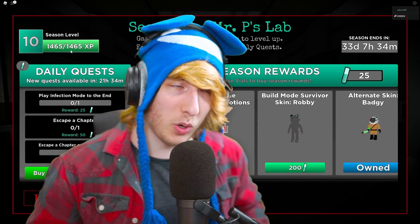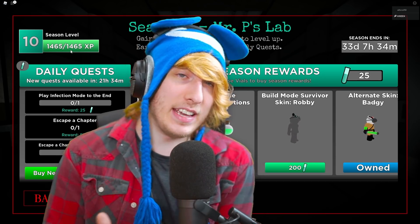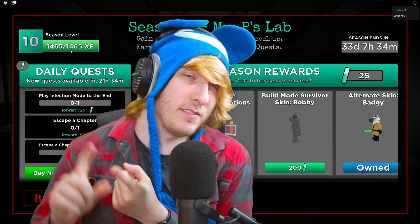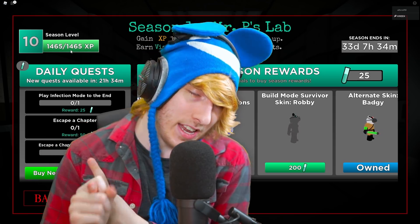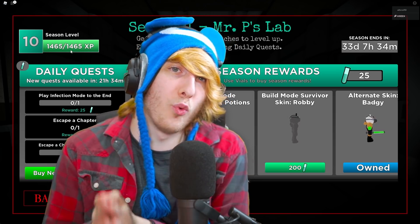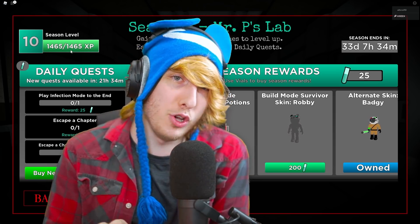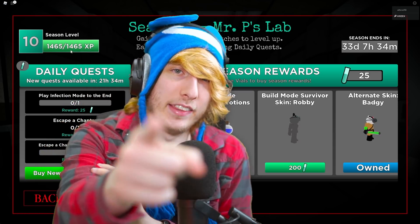For people wondering: escaping a map as a survivor gives you 100 experience, unlocking a door or using an item gives you 10 experience, and on the flip side as a Piggy you get 20 experience for every person you infect. That's how XP works. Thank you guys for watching and I'll see you in the next video.